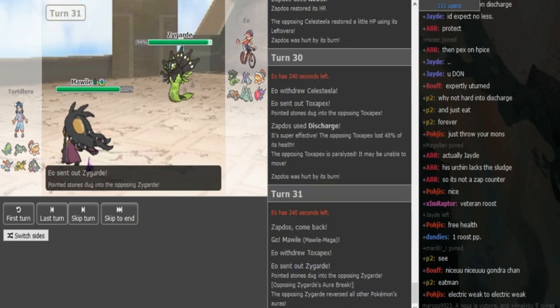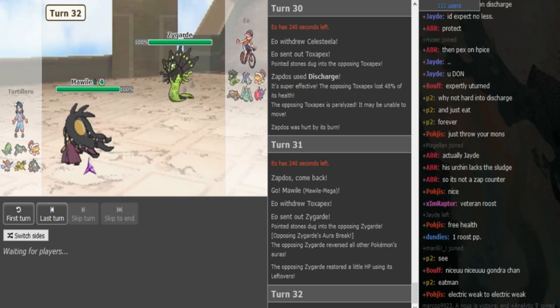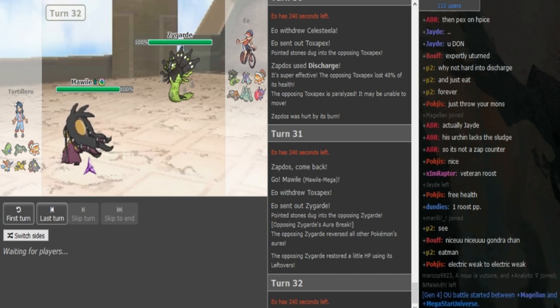EO pivots into Zygarde — he goes into Mawile anticipating a Recover. It's lefty Zygarde, so I think it's the Sub DD Zygarde — Protect and just Thousand Arrows. It's really supported well by Toxic Spikes.